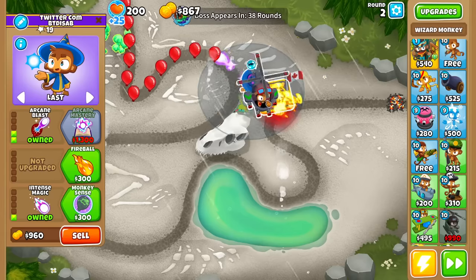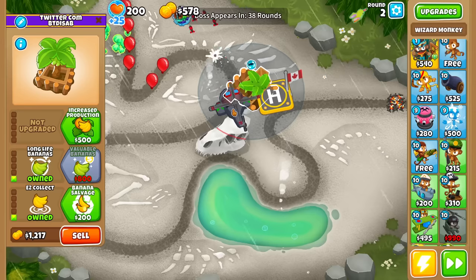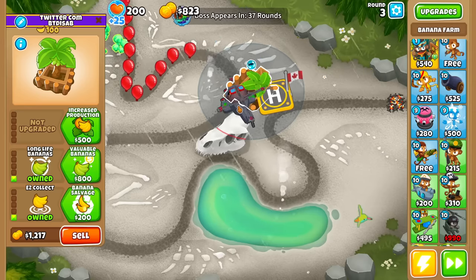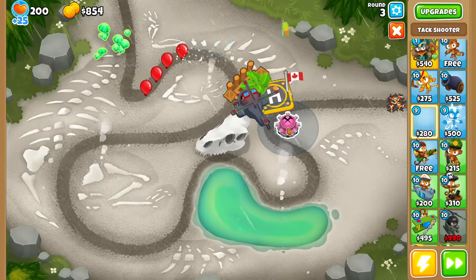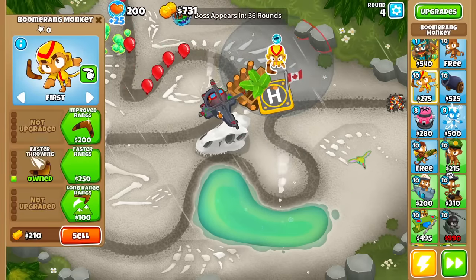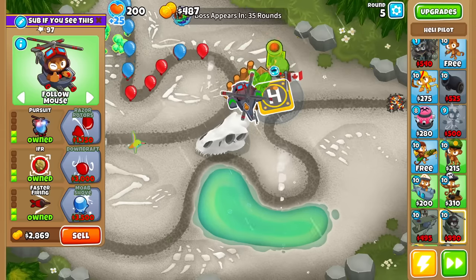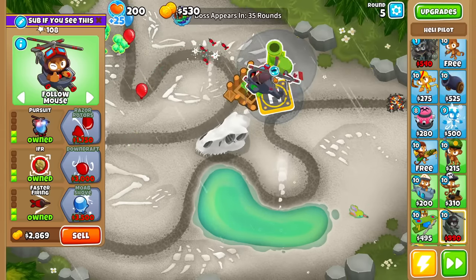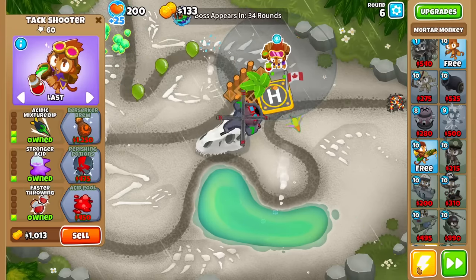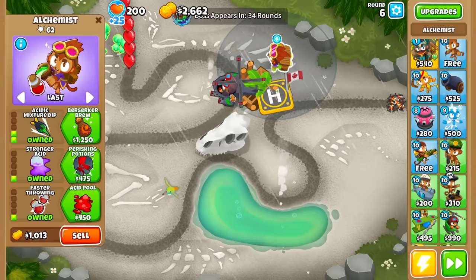We just need to get another tower that randomizes hopefully to a Farm. If I end up not getting a Farm, then maybe another cast drop is needed. I got a 2-2-2 Heli Pilot. There's a Farm, boys! Unfortunately it's a base 0-0-0. I don't know if a base 0-0-0 is enough to actually make enough money to have it survive later on, so maybe I'll just drop another tower.